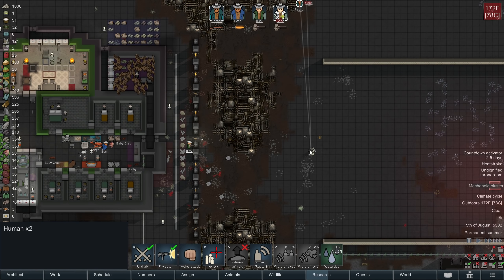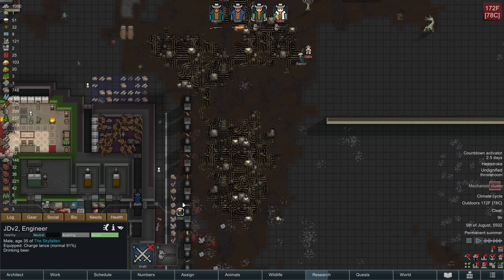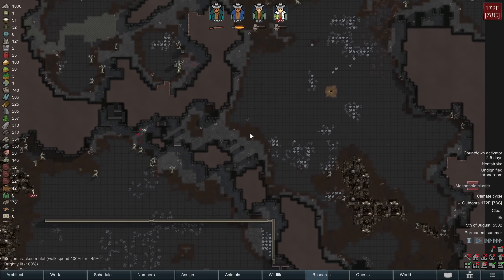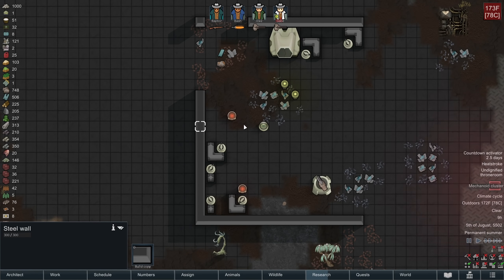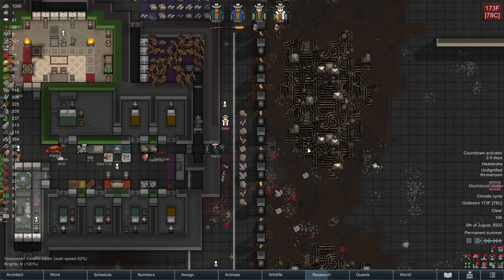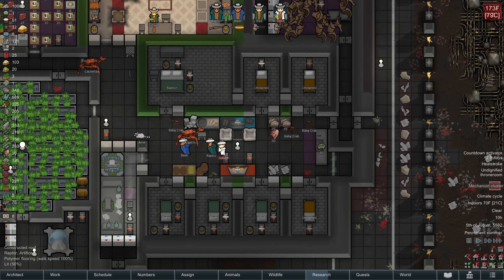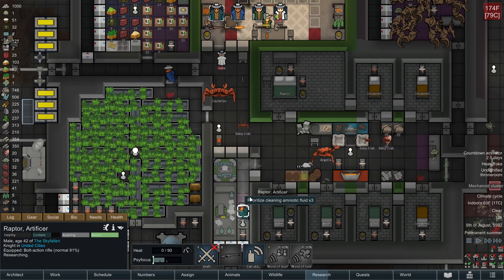I have a bunch of steel, so let's just shred this thing. Auto mortar neutralized. I was very lucky with the layout of the steel walls. I could have alternatively used the call aid for the aerodrone strike or something like that. There were some alternatives I could have used to prevent a catastrophe.